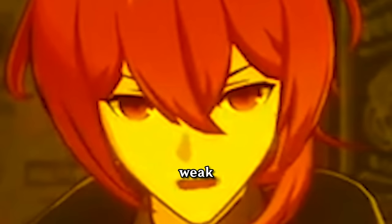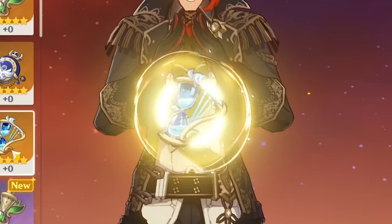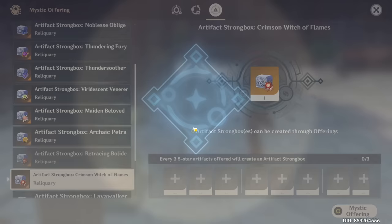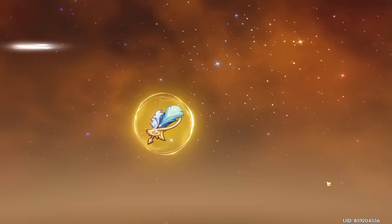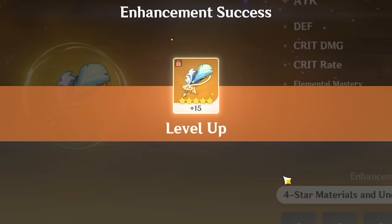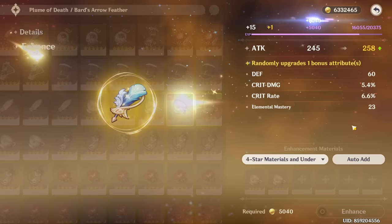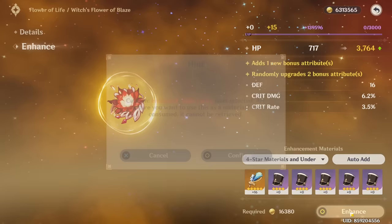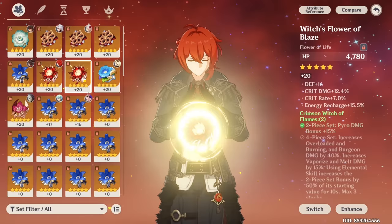Am I running out of artifacts to use? I guess it's back to the strongbox. The feather I forgot about - let's see what you can do for us. I may still consider using this if it lands on Crit Damage. Alright, you're gone - goodbye. This is not a bad piece but not a great one either. If I could use Xiangling this could have been a really good piece for her, but I can't use Xiangling so I'm on the fence.